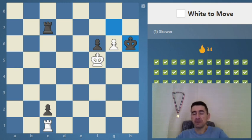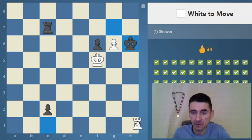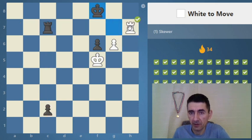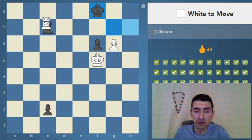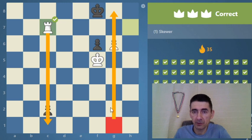White to move. It starts with a check and then here comes the skewer — they are on the same rank. The rook can skewer them and also stop the pawn from behind. This is an important idea in rook endgames: try to put your rook behind the opponent's pawns when defending, and also behind your own pawns when pushing them.